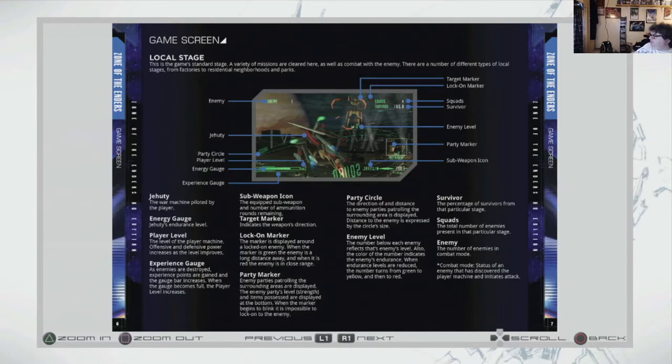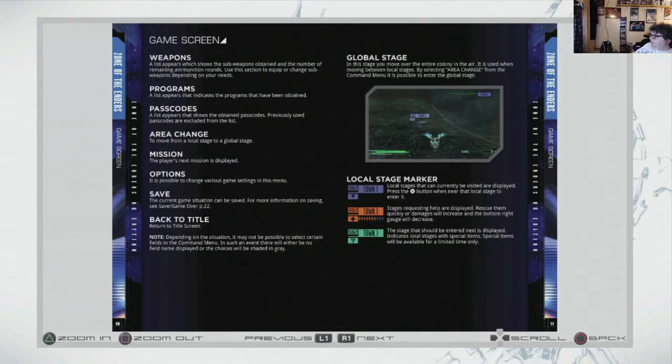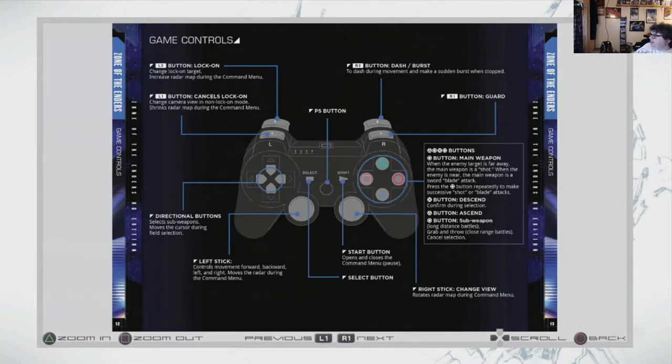There are some RPG elements here. Also, you want to try and save survivors as much as you can. There's probably some specific areas you want to save as you play through the game. L2 log on, R2 burst, turns off log on, and R1 is guard. Hawk on and subweapons.